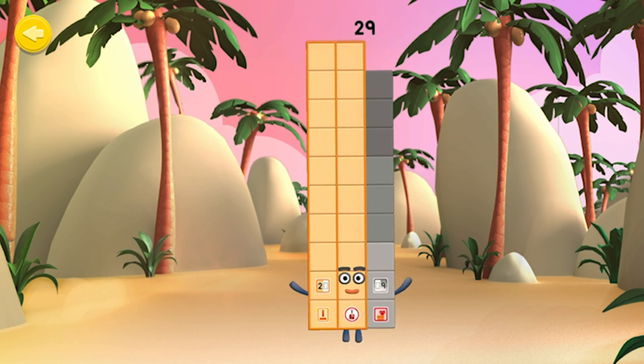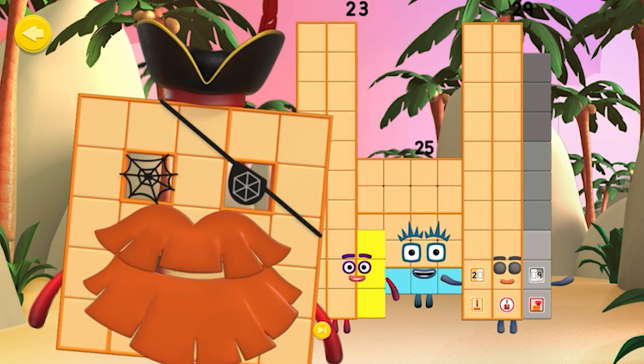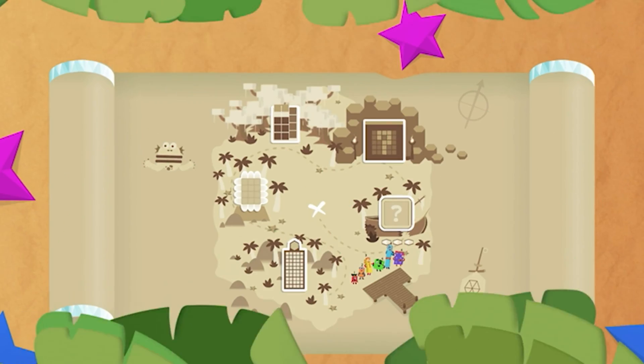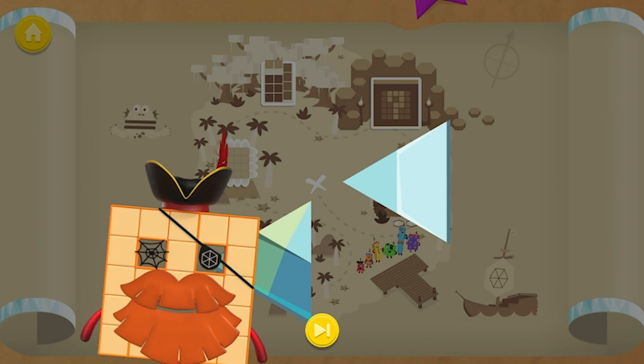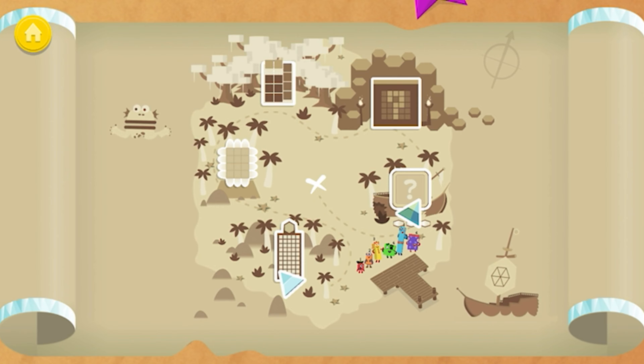Great job! You rebuilt number block 29. You're a tens and ones expert! Hexagon Island. You've won part of a diamond! Excellent number blocks training! Keep playing to collect more!